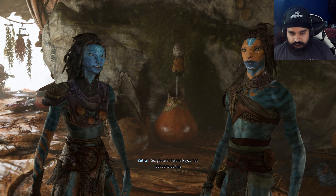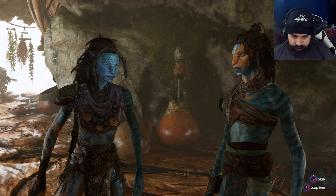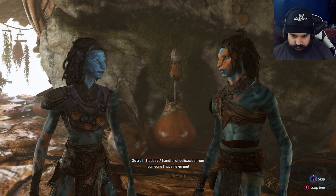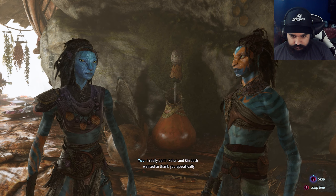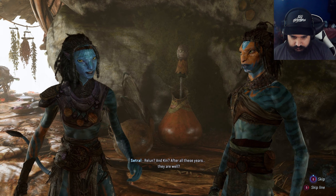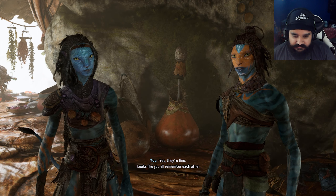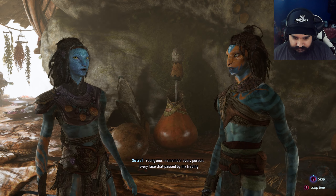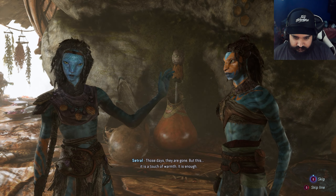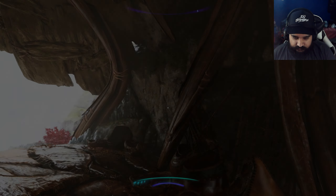So you are the one Rezu has put up... I brought back some trades from other clans. Our young Sar and two friends made these trades on your behalf, sir. Trades? Keep it. I really can't. Relun and Kin both wanted... Relun and Kin? After all these years. Oh, they all know each other. Looks like you all remember each other. Young one, I remember every... Those days, they are gone. But thank you, Sarentu. All right, mission complete.